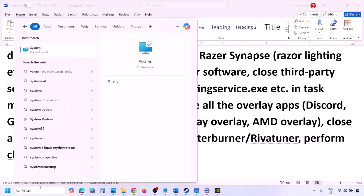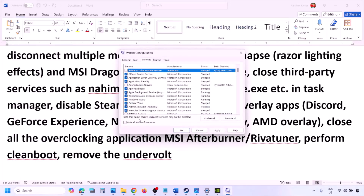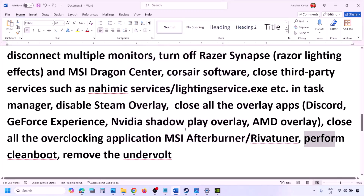To perform a clean boot, type 'system configuration' in the Windows search box, open it, go to the Services tab, check 'Hide all Microsoft services,' then click Disable All. Click Apply, then OK. When prompted to restart, restart your computer and launch the game. Also, if you have undervolted your CPU, remove the undervolt and then launch the game.